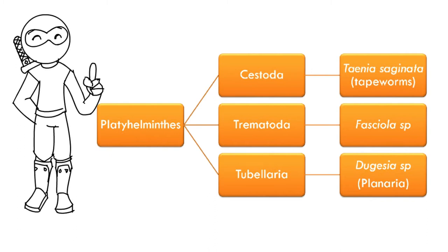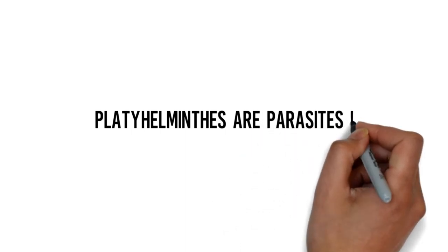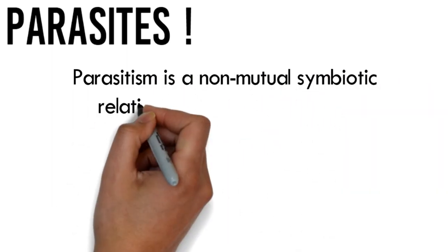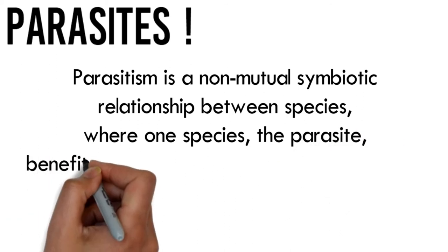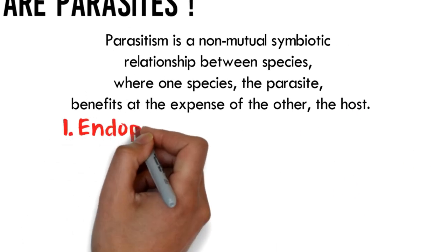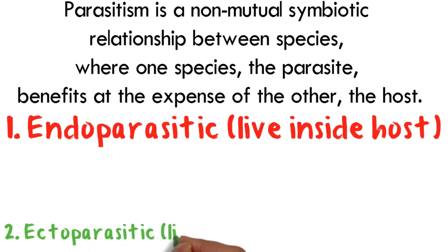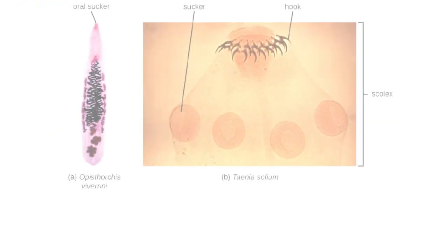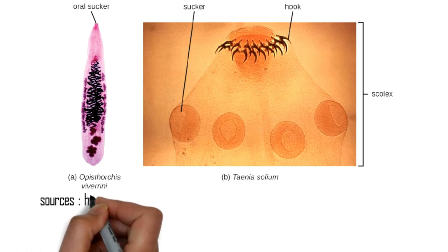Platyhelminthes ini adalah parasit. Parasit adalah non-mutualistic symbiotic relationship between species, di mana satu organism akan attach dekat organism lain dan hidup menggunakan makanan daripada organism tersebut. Ada dua jenis: ectoparasit yang duduk di luar host dan endoparasit yang duduk di dalam host. Kalau nak duduk dalam host, tapeworm ada hook dan sucker dekat kepalanya yang able untuk attach dekat intestin kita dan absorb nutrient daripada badan kita.